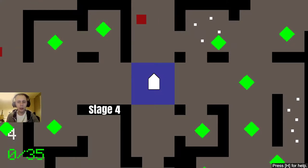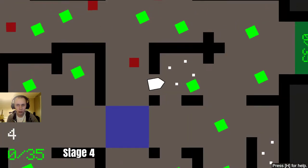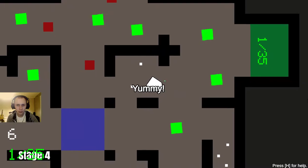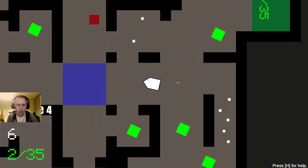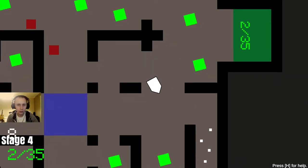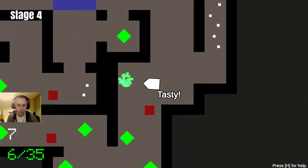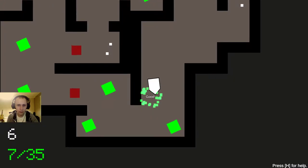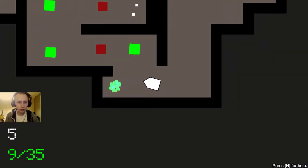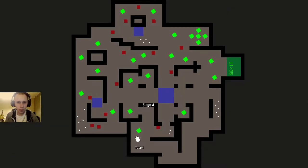Okay, we are at level four. It's a lot bigger. Let's go and get these bullets — oh I missed two. I will go back because we will need that ammunition. Pretty nice. Let's shoot this and let's shoot this. You can get these two.